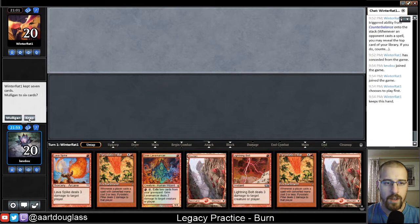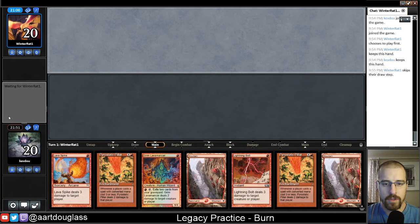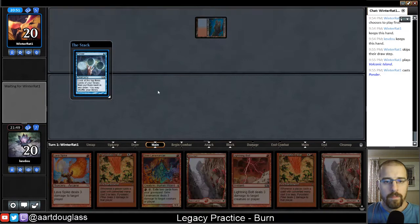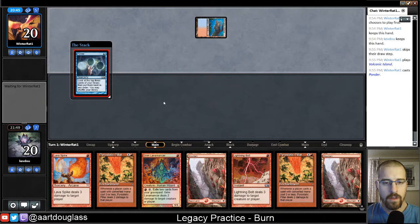Alright, so here's two Pyrostatic Pillars and a Grim Lavamancer. I'm going to go ahead and keep. So we'll run out the Grim Lavamancer first. It is a little bit slow because I don't really have a way to quickly load up my graveyard — I don't have any Fetchlands. But it should be good for at least three damage, I'm hoping, which is kind of the going rate for one mana. Though technically this would be two mana if I attack with it and then activate it once, so maybe not that great.